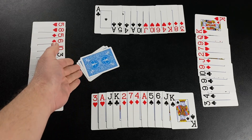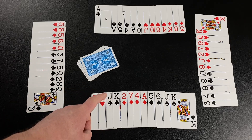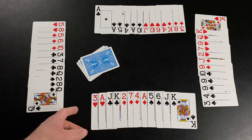The bid winner is going to get that kitty and be able to exchange cards with it. The round begins with a bid. Players are bidding on how many tricks they think they can take if they get to name the trump suit. If they bid a number, the minimum bid is six tricks and the maximum bid is 12.